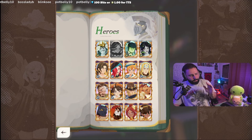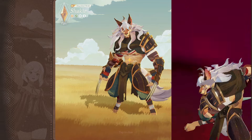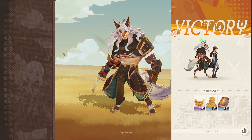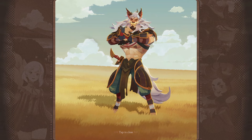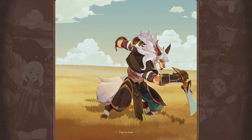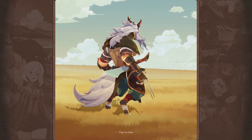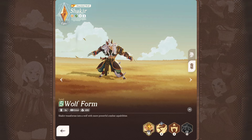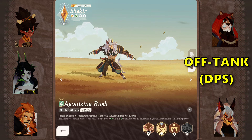Shakir I almost forgot — I haven't been able to use him a lot but he has a great feature called Lupine Aura, which gives a two-tile radius reducing damage taken by allies. He also benefits from this with an attack increase and increased haste, and he contributes to melee DPS damage reduction overall. Great member to add to the team and a great off tank. So the five off tank DPS heroes are Coco, Brutus, Cecia, Shakir, and Kruger.